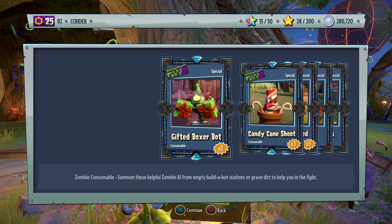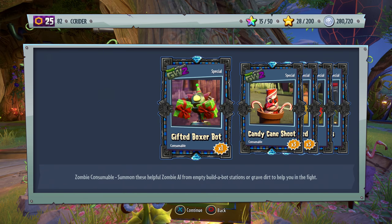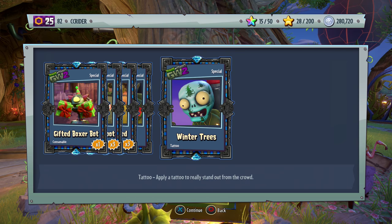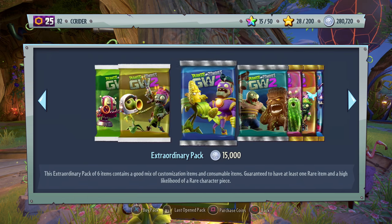The Gifted Boxer Bot — so that's the Punching Bot. I'm not sure what the other one was then, but we got the Gifted Boxer Bot, we got the Stocking Mustache, and we got the Winter Trees. That's not too bad. I like this because it's like his presents and he has an elf hat on — that's pretty cool.